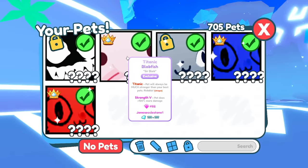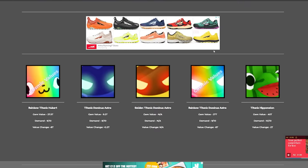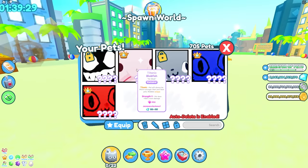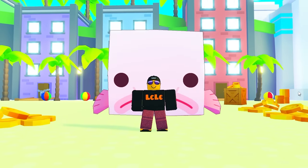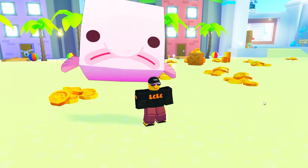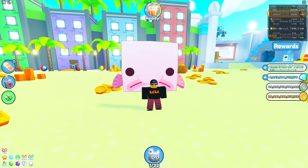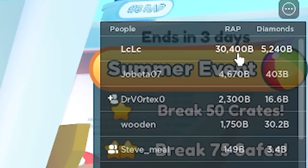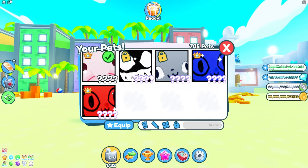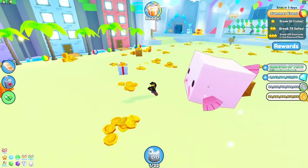How I'm even going to sell this Titanic blobfish, I don't know — because it is worth... going over to PetSimulatorValues.com, the blobfish is now worth 36 trillion. This is now worth 36 trillion. I can't even sell this because the maximum I can list it for on the trading plaza is 10 trillion. So this pet is basically unsellable. All of these pets now are worth more than 10 trillion gems — we can't sell them at the trading plaza. Titanics right now are basically really expensive.